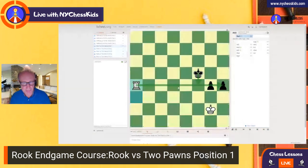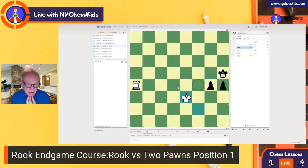Rook a4. King goes to g5. We can play King f2, then King e3 — we're trying to get to f4. If we get to f4, we have a good chance to capture those pawns. But what happens if the pawn plays h3? Then we come back and go in between the pawns.